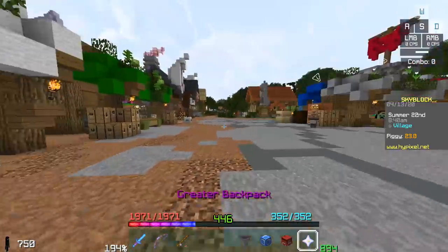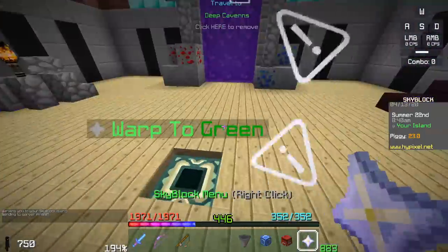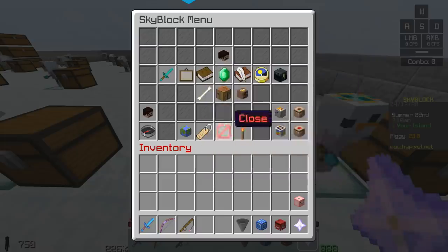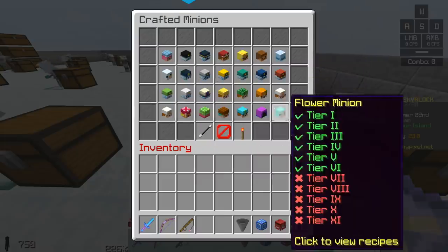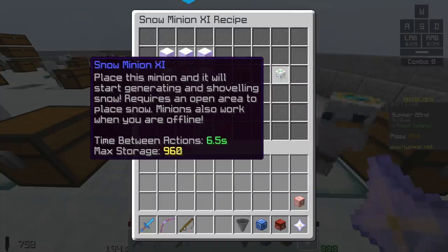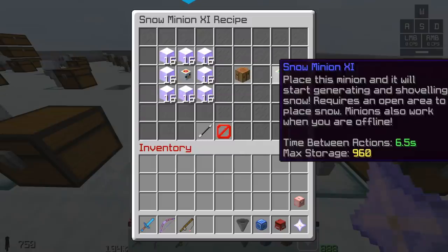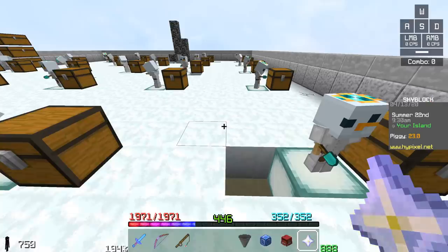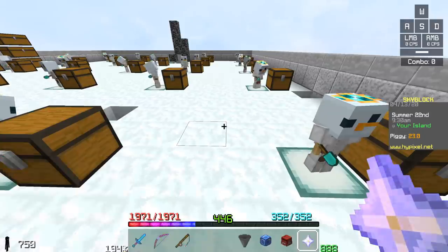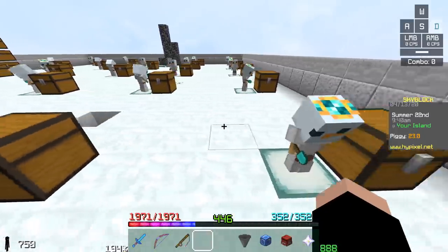So let's do the math for snow minions. You need three variables. The first is the minion's action time — we go into crafted minions, I'm using snow tier 11, and as you can see a snow minion has an action time of 6.5 seconds. We write that down: 6.5 seconds. Then we go back to our equation: items per action. This is not something you can easily find — you have to test it yourself.